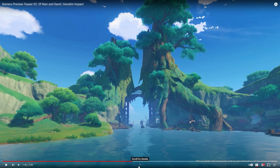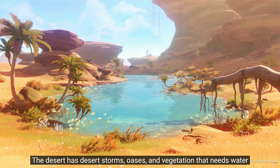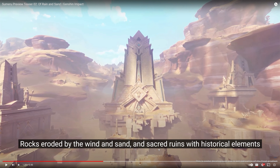I want to go back and take a look at the desert area again, because it looks really cool. This shot right here is really interesting — the building style immediately gives me a kind of near-Eastern vibe. We also have statues here which are very Egyptian-like, hinting that Sumeru is obviously based on — or inspired by — the Middle Eastern area.